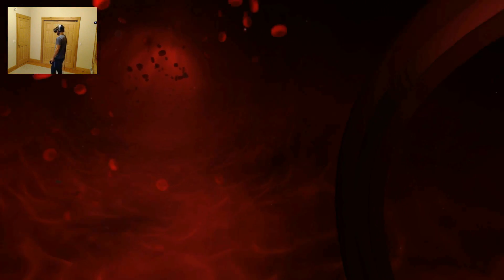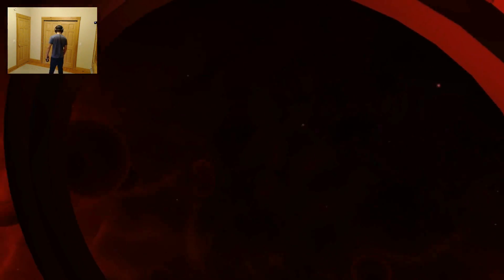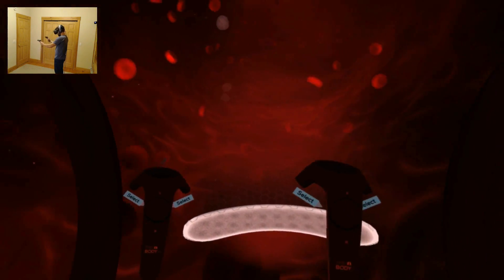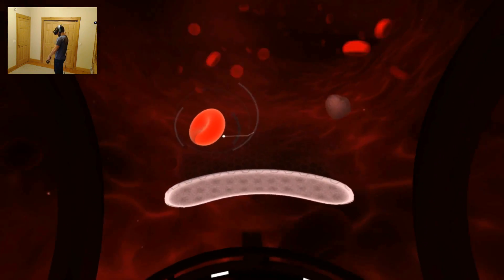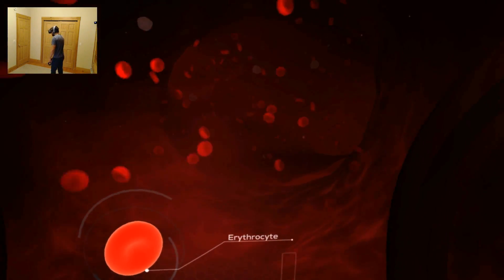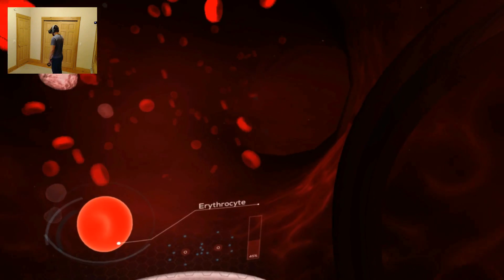We are currently inside an arterial — a small strand in a network of blood vessels that spread throughout the body. Let's take a look at the blood's most prominent cell. It's a donut — the red blood cell, or erythrocytes, which take up almost half of the blood's total volume, giving a red color to our blood. Their main function is to transfer oxygen from our lungs to vital parts of our body.